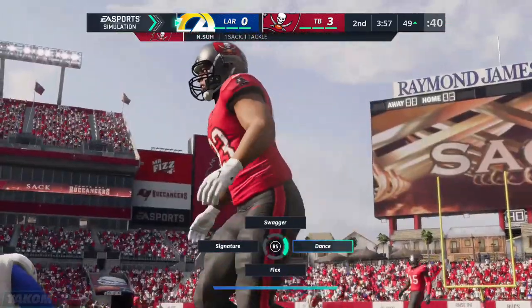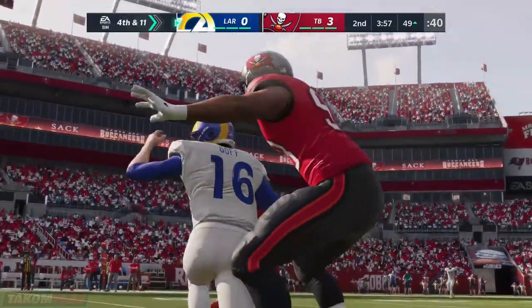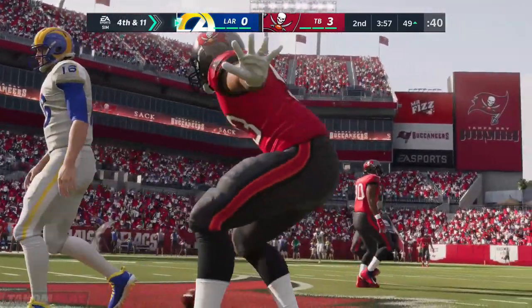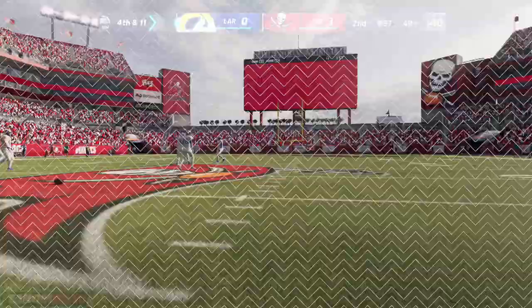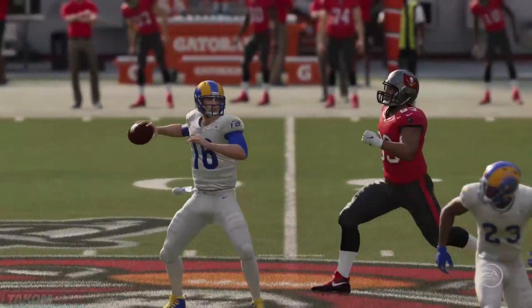Oh, the Buccaneer pressure too much — down he goes. The beauty of screen passes is they take a little time to develop and they can often hit big. But sometimes they take too long to develop, and sometimes you get sacked.